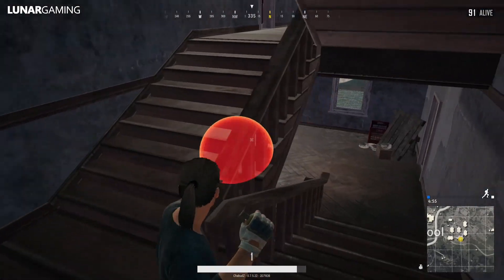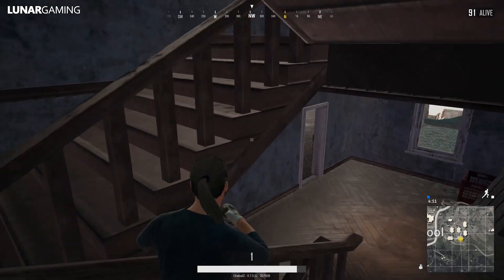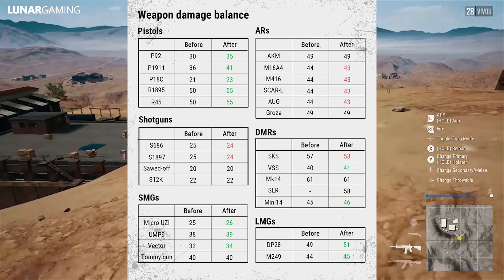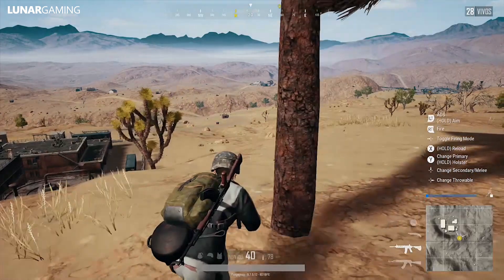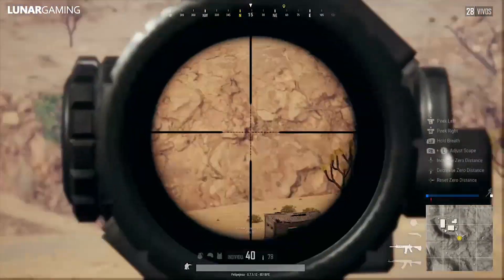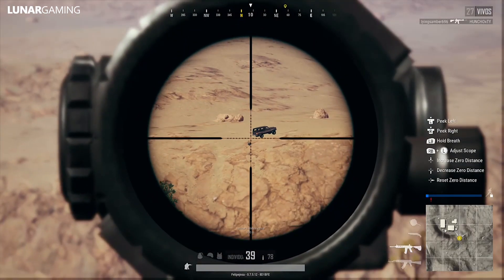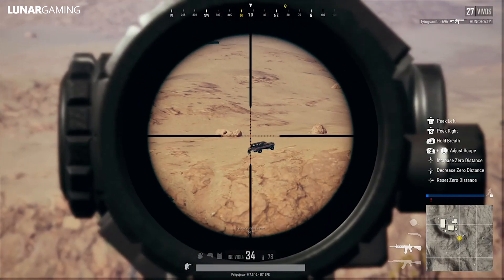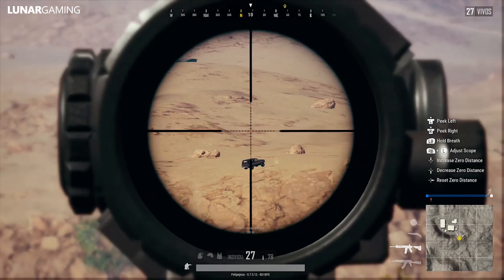Let's start with the biggest change: weapon damages. Pistols have had increased damage to the P92, P19, P18, R18, and R45. All five have been buffed — this is a change already implemented on PC, now coming to Xbox. The P18C has had a damage increase of three; all the others have had five. It's a significant boost to all pistols, making the start game especially more dangerous and making pistols more worthwhile for the rest of the match.